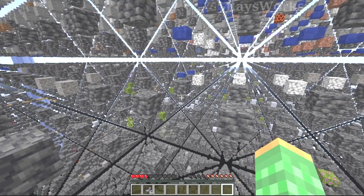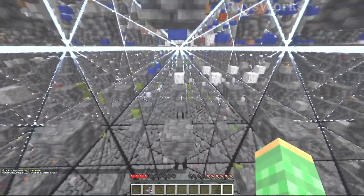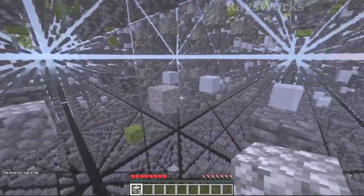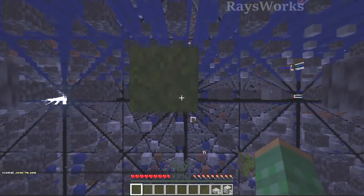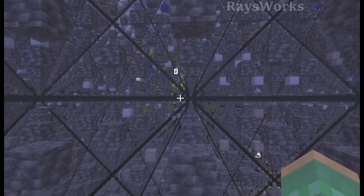We found ourselves a new biome — this is a lush cave. It includes moss blocks and there are also the glowing vines. After a few deaths we finally got the moss block, which is actually one of the most important blocks in RazeGrid. At night it's actually easier to find these lush cave vines because of the glow berries.